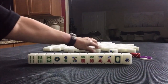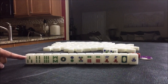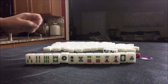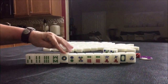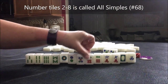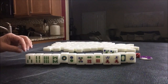We have a flower — another flower. Three bam. I would get rid of these winds and dragons and ones and nines, play two through eight. We also have six-eight, five-six, six-seven — we could do five-six-seven mixed triple chow potentially.